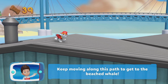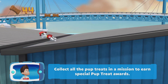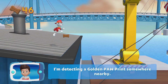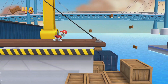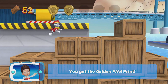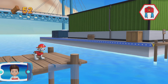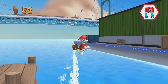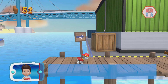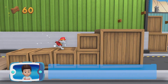Keep moving along this path to get to the beached whale. Collect all the pup treats in a mission to earn special pup treat awards. I'm detecting a golden paw print somewhere nearby. You got the golden paw print — see if you can find them all! That's great! You got the pup treats.